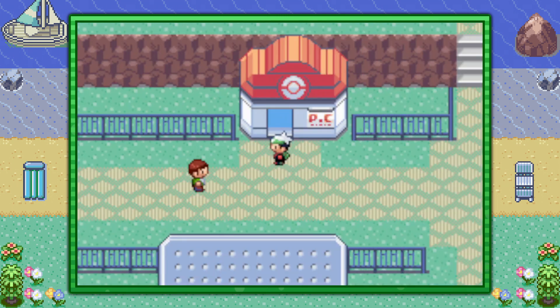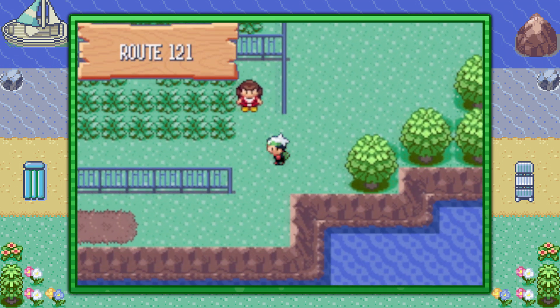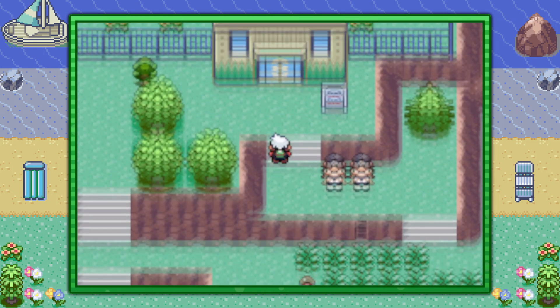With both of those things ready, we're going to make our way to the left into Route 121. Go ahead and dodge and weave your way through the grass, trees, fences, trainers, etc., until you come across the entrance to the Pokemon Safari Zone.